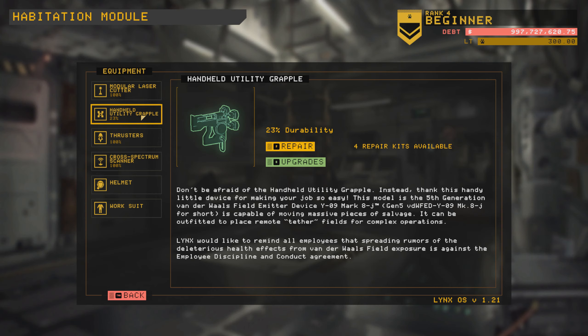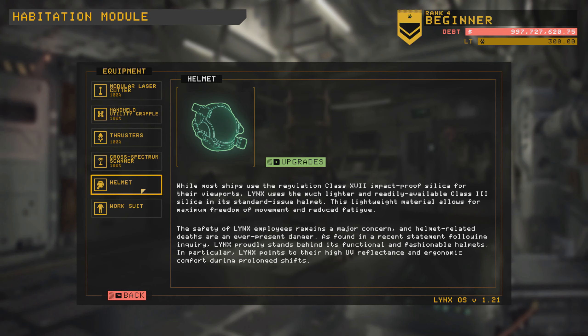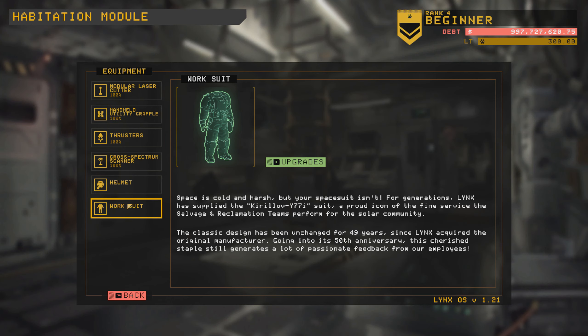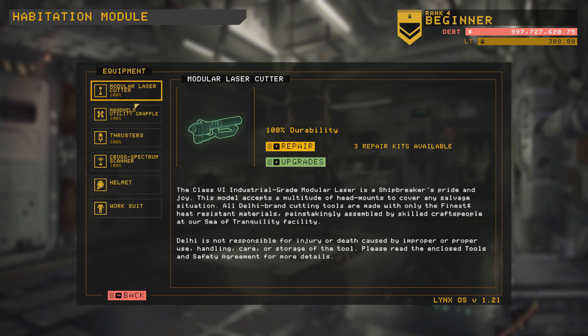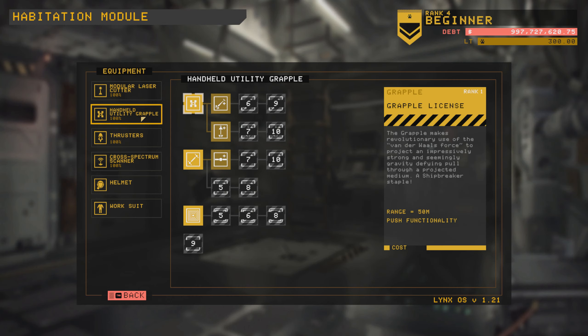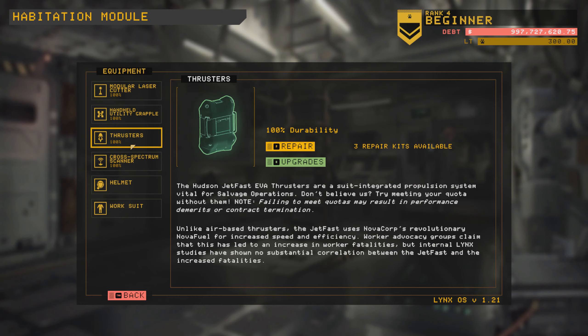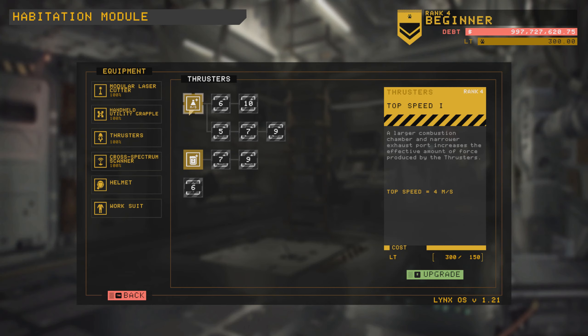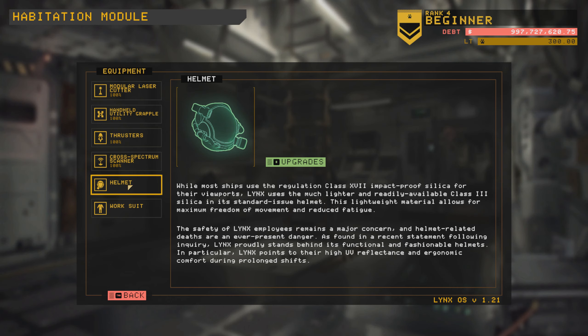It does look like there are conditions on the thrusters and the scanner, so let's go ahead and repair those. As far as upgrades go, let's see what we have. Okay so range on that is probably helpful. Grapple upgrades — that's definitely a big one on my books. More tethers. More fuel. Faster — that's good, but I think I could probably get away with some grapple stuff, so I don't really want to do spectre or thrusters. More scanning. Helmet's got some upgrades.